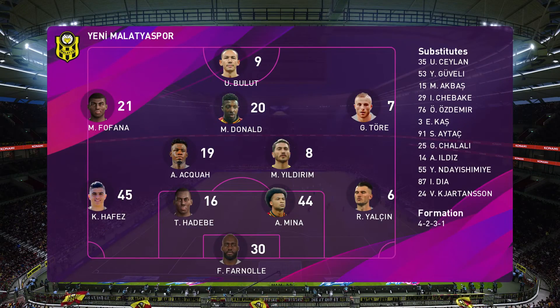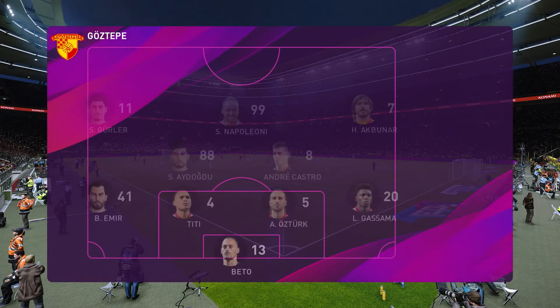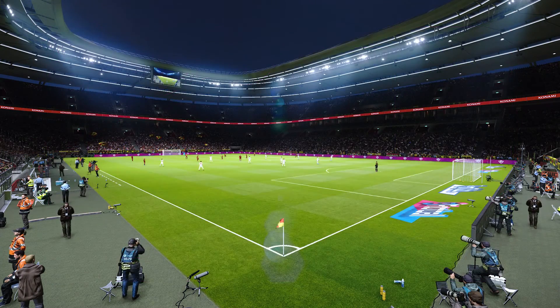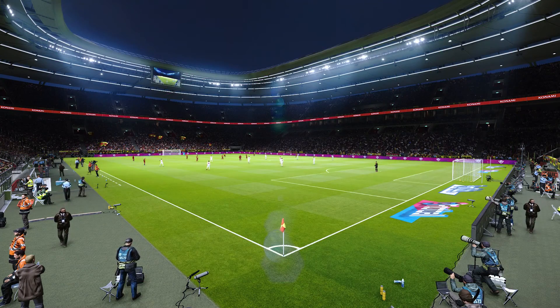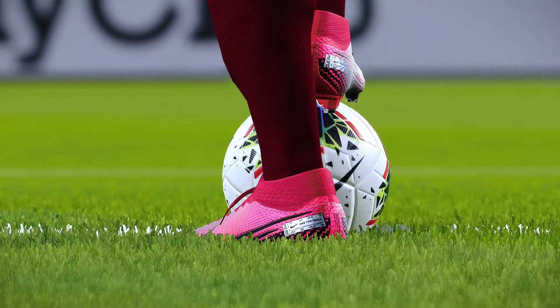Yeni Malatyaspor have opted for a 4-5-1 formation, it appears, Jim. Well, most teams that use this system, Peter, will work it in a way where they'll have a 4-5-1 shape off the ball, and ideally a 4-3-3 shape on it. We often see that 4-1-4-1 shape too, and that has an obvious flexibility about it. It's a popular managerial selection because of that — just extremely flexible with all the numbers mentioned.